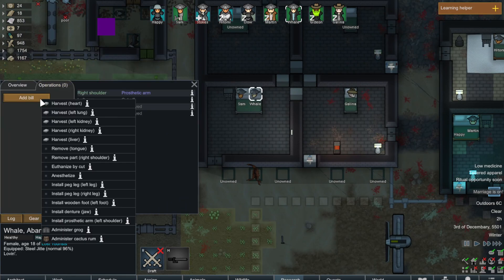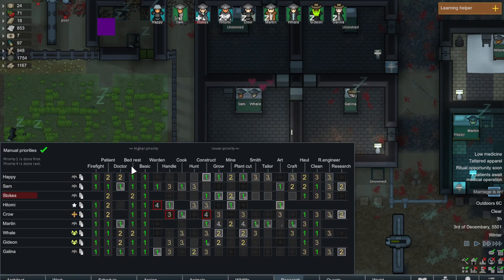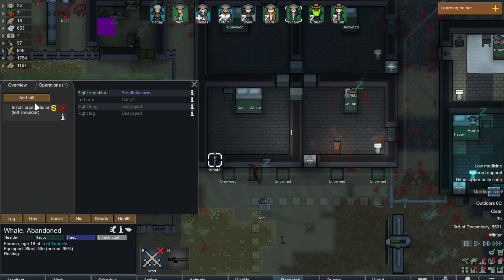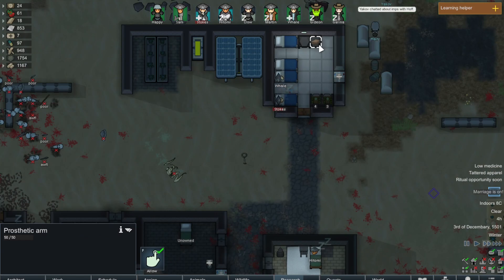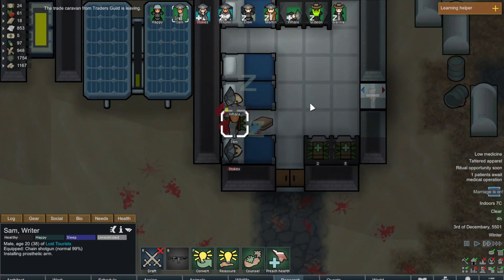I think operations — install a left arm. I want to get that in. Who's my best doctor? I guess Sam could probably do it. It's gonna be Sam. Sam's cooking right now. There you go Sam — that's your wife, don't mess it up. I also don't have any really good medicine, so good luck Sam. At least the room's clean.